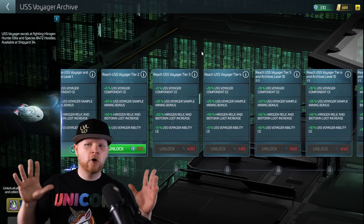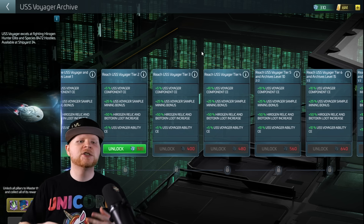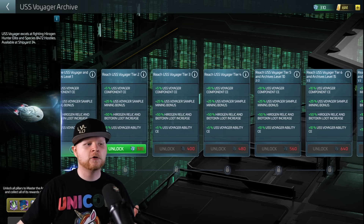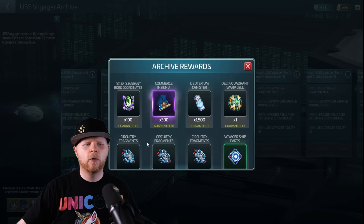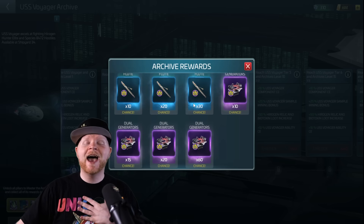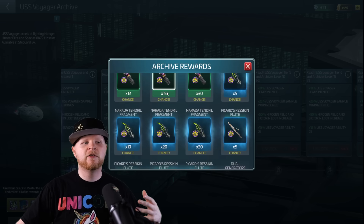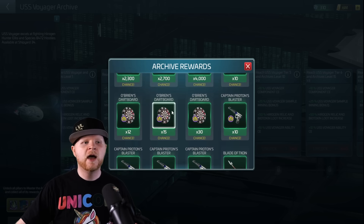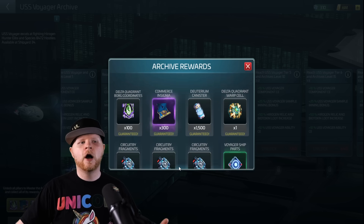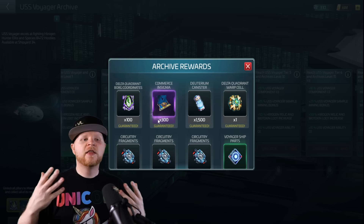This is what goes back to my whole announcement at the very beginning — you don't have to follow my exact methodology. I personally went after the Voyager because I wanted those rewards first. Why do I want those rewards? Well, if you scroll down, I want more of the artifact stuff. I love the artifact system. That's a personal thing. Not everybody has the same level of value for the artifact system that I do. But I'm also looking for other things, like the Commerce Insignia allowing me to get more ship parts.